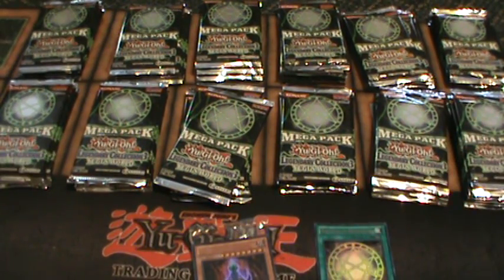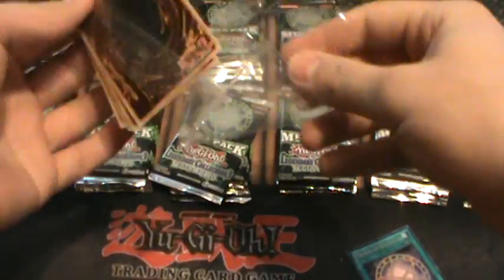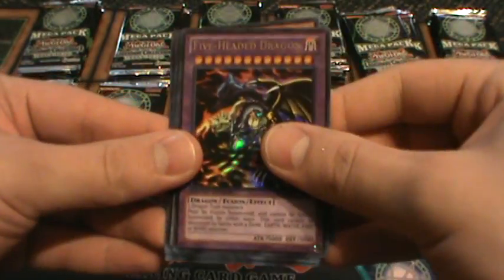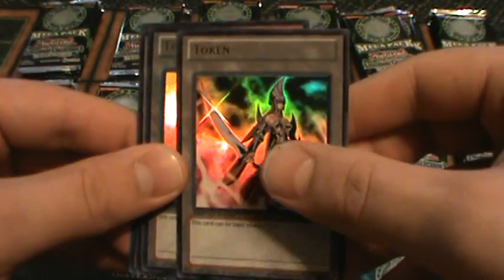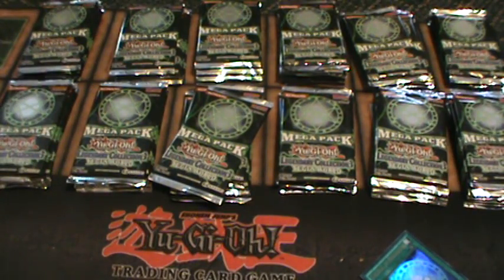Don't forget to like and subscribe to my channel, and here we go. I'm going to start things off with the Promo Pack, in case you guys haven't seen the promos pulled, you will now. Five Headed Dragon, the Gorse Token — the first English one — and it came ultra rare, beautiful. Two Karibo Tokens, and we can dive into the Booster Packs now.